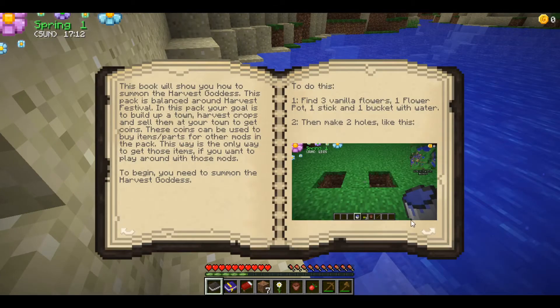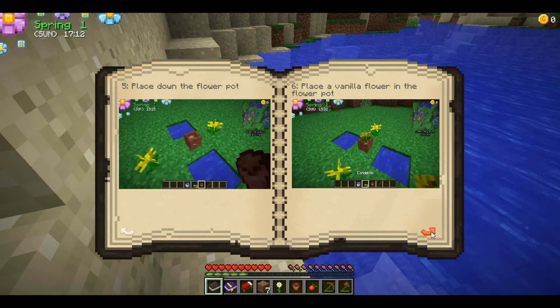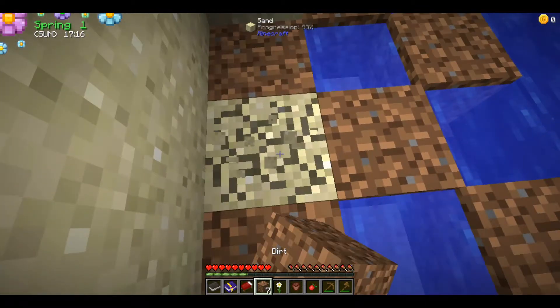We have the basic shape with water in the holes. Place two flowers — there and there. Then put down the flower pot and place a vanilla flower in it. Now keep clicking the flower pot with the stick and you should get a new flower, then throw the flower in the water.